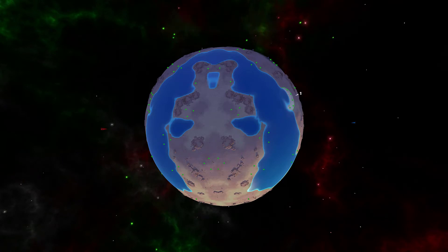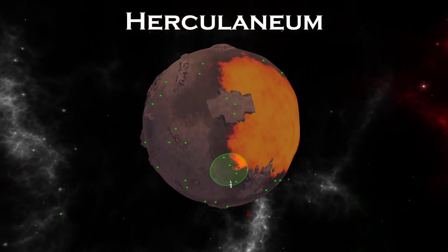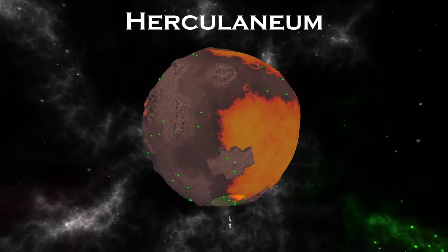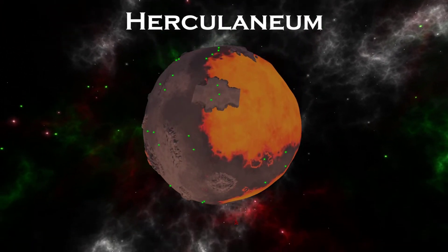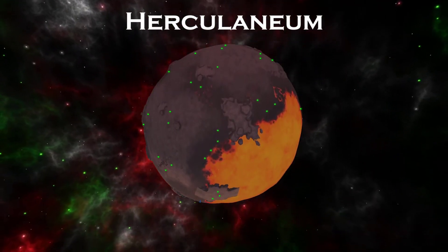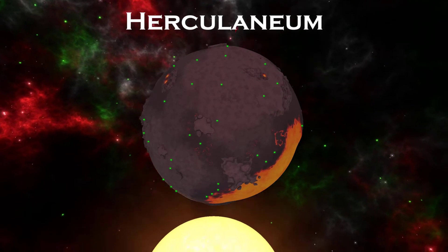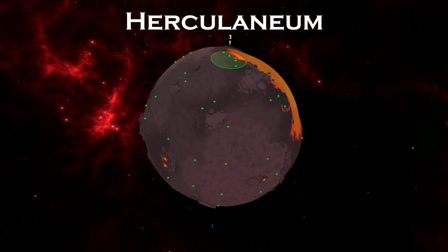Now on to the new maps. First up is Herculaneum. This is a lava planet where players spawn behind a protective rocky barrier and next to a lava lake. Most of the metal outside the spawn area is in ones and twos. Remember that you can take advantage of drifters and locusts to mount an attack across the lava.